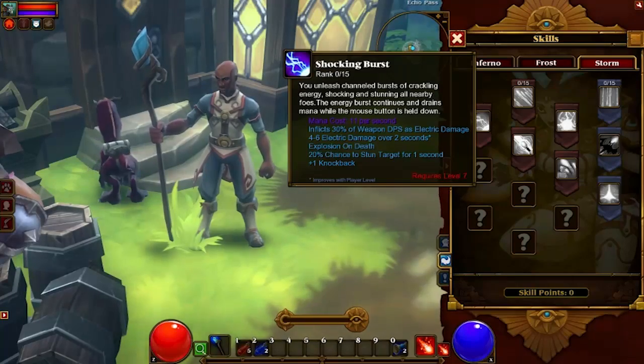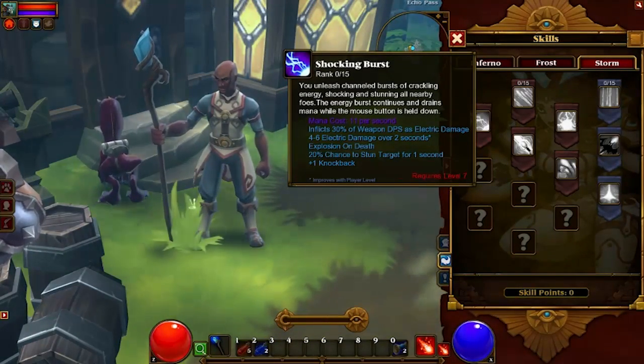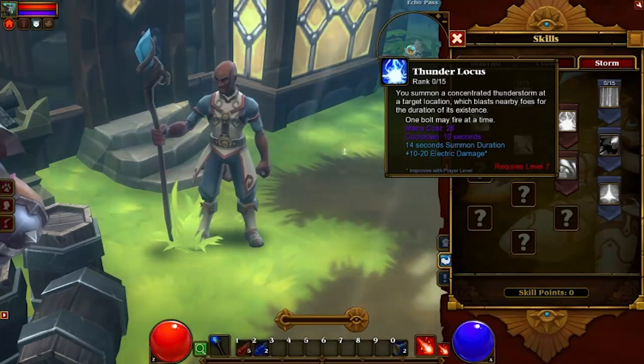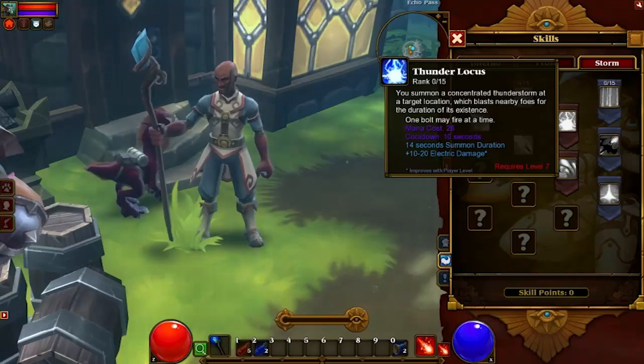Shocking Burst: you unleash channeled bursts of crackling energy, shocking and stunning all nearby foes. The energy burst continues and drains mana while the mouse button is held. Thunder Locust: you summon a concentrated thunderstorm at the target location which blasts nearby foes for the duration of its existence.